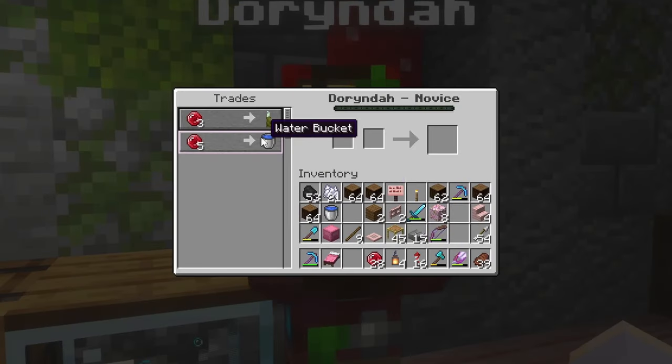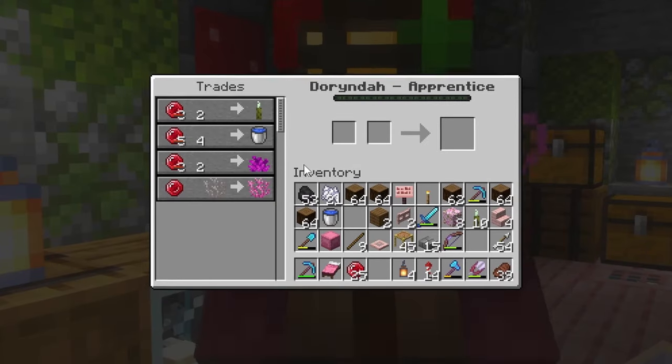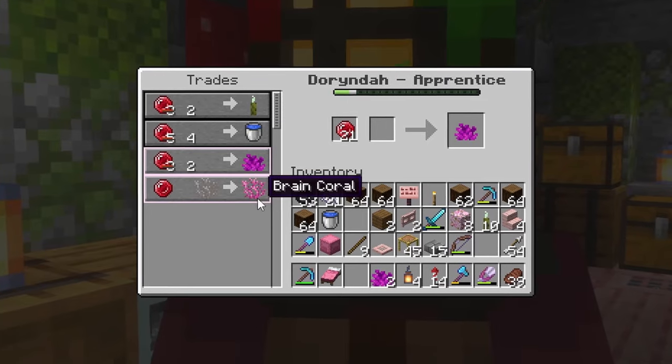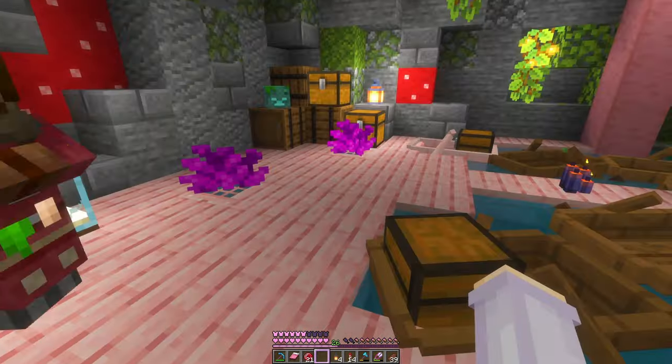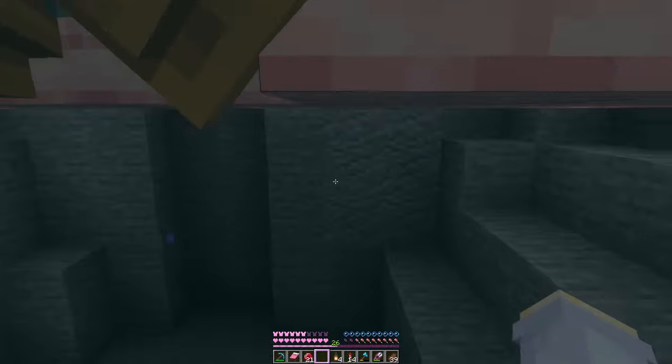Okay, I'm ready for some sea pickles. And what else have you got? Oh, coral! I love how it's the pink and magenta kinds specifically. He totally knows what matches our area. Wait, these make good decorations here and they shouldn't die either because there's water just underneath.